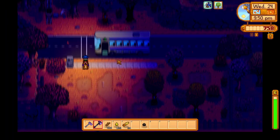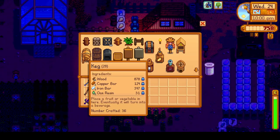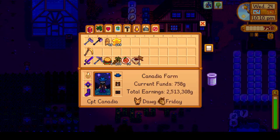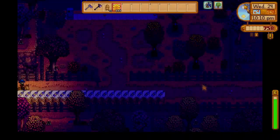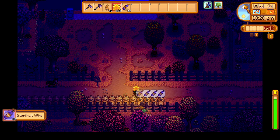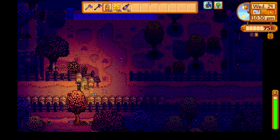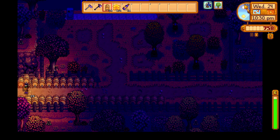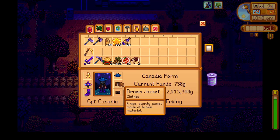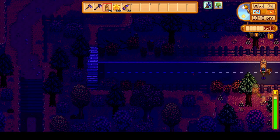We did chop down quite a bit of trees, and as I said before we reached foraging level 10. You'll see that later tonight when we pass out. Before then we do have to finish up our kegs, so I'm going to craft a bunch of kegs with all that oak resin we got — an additional 45 kegs, minus the 16 that we picked up that were on our farm. Plus all of these right here, we have quite a few kegs for starfruit. We got 21 starfruit wine, so that's 21 kegs there plus our 45, that's 66 kegs total — still a pretty low number, but we'll get a bigger addition of kegs next oak resin harvest in about a week.